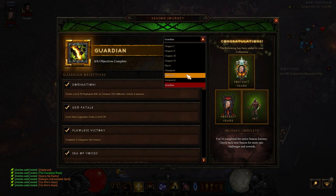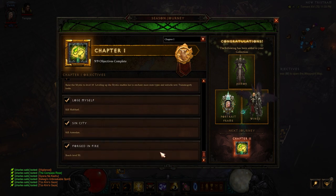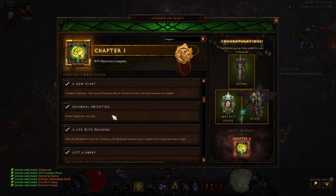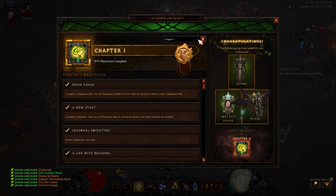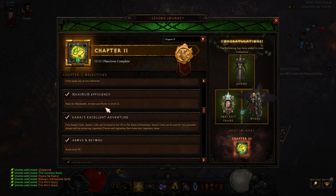We'll start with chapter one going all the way through. It's your basic stuff — socket five gems in gear, complete a Nephilim rift, yada yada yada. We've done this before, I do this every single season. Chapter two, again, same thing — blacksmith, jeweler, mystic to level 12. If you're leveling up or you're not familiar with doing a seasonal journey on Diablo, I have a couple of guides that I'll be pinning in the comments.